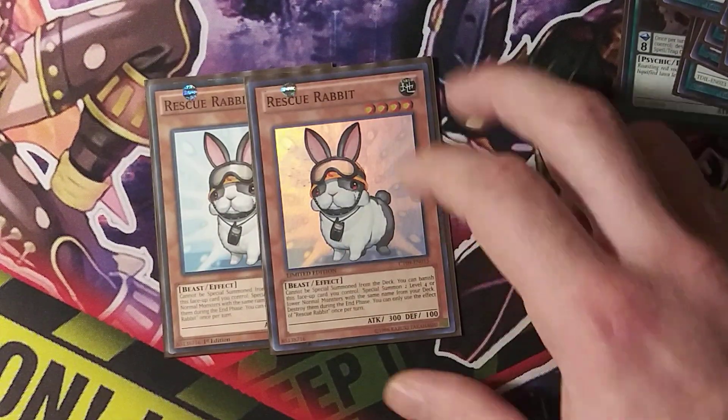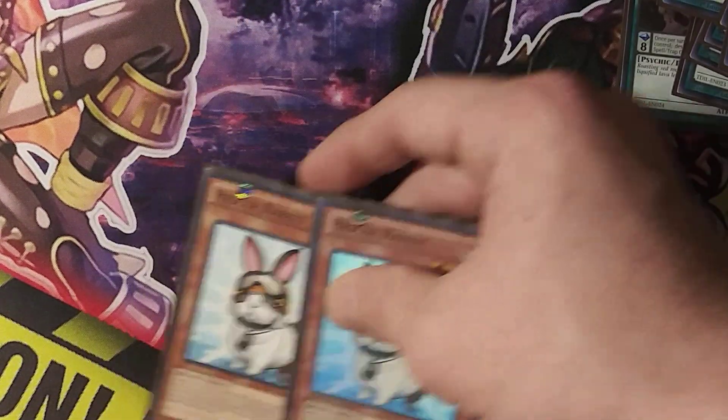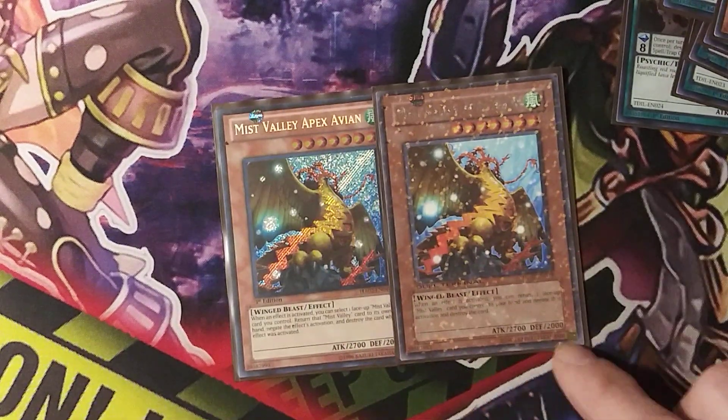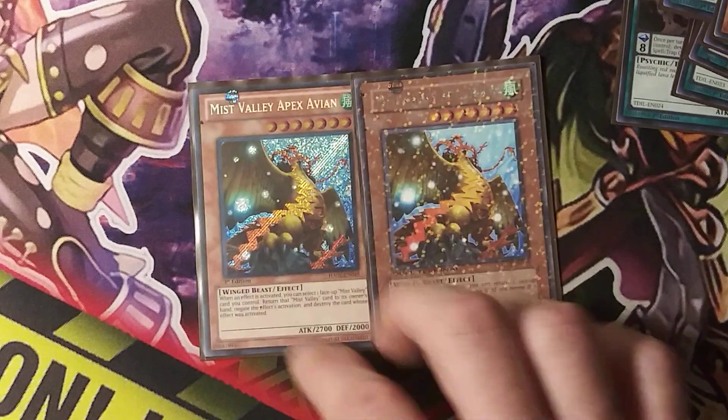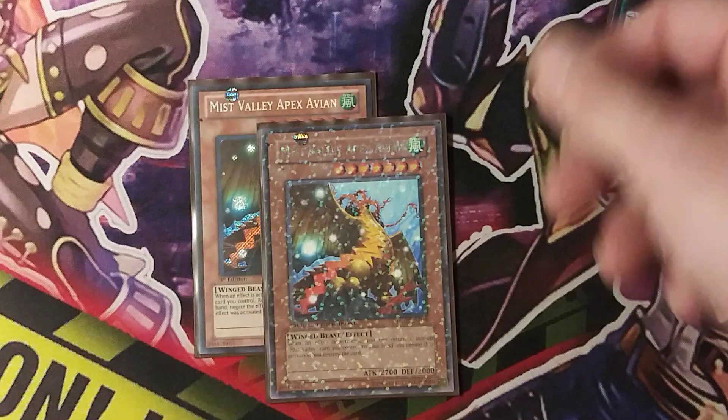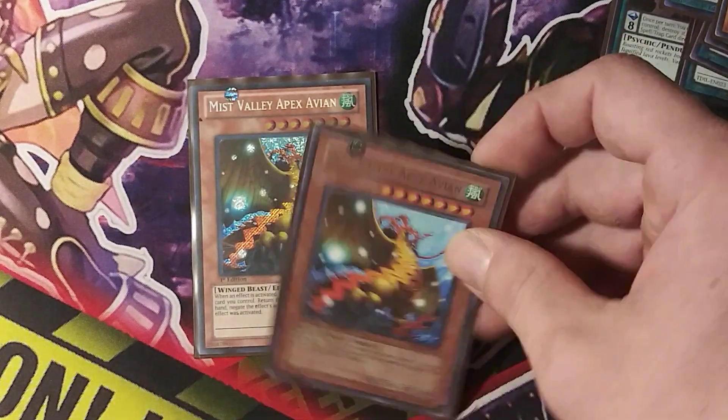Then two Rescue Rabbit. A lot of them are here — Gnoll and monsters — so it can be brought out pretty easy. And Apex Sabian. Since he's a seven and you pretty much scale one and eight, you can just throw him out on the field real easy — Pendulum right from hand.